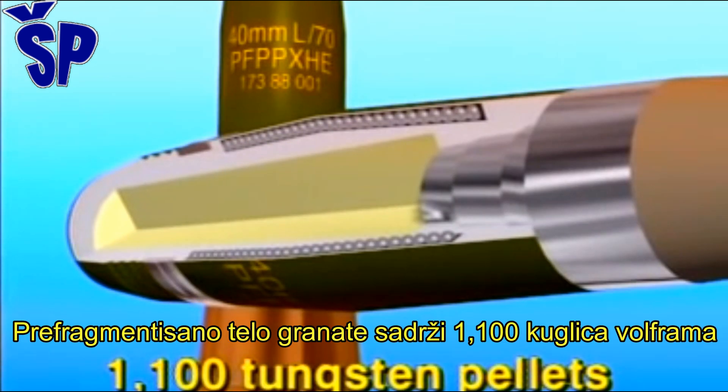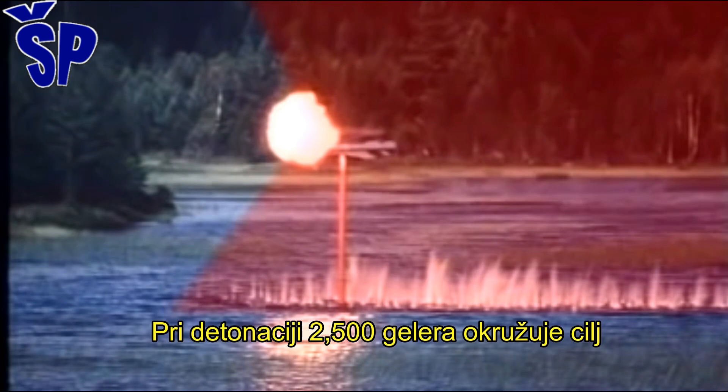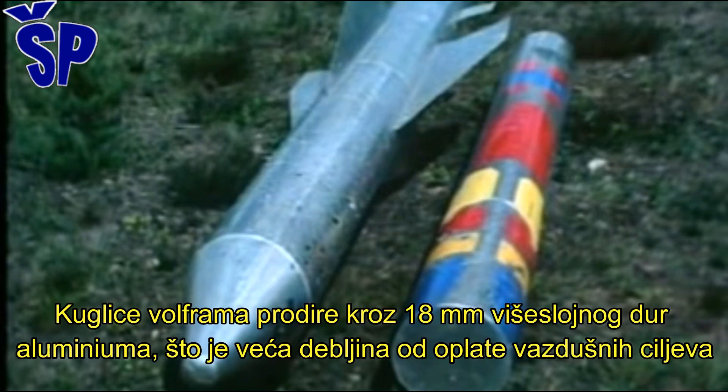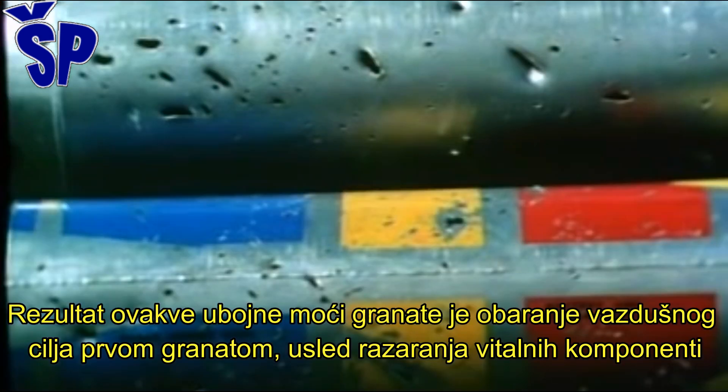The pre-fragmented shell body carries 1,100 deep-penetrating tungsten pellets. On detonation, a deadly cloud of 2,500 fragments and pellets is formed, engulfing the target. The tungsten pellets penetrate 18 millimeters of layered dual-aluminum, which is thicker than the protection carried by most aerial targets. The result: an immediate kill caused by the destruction of vital components.